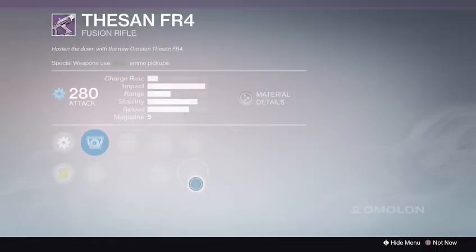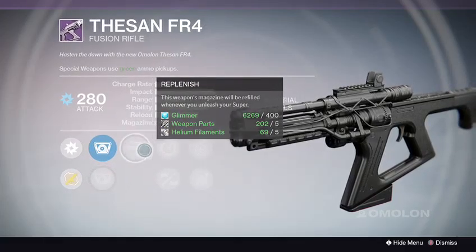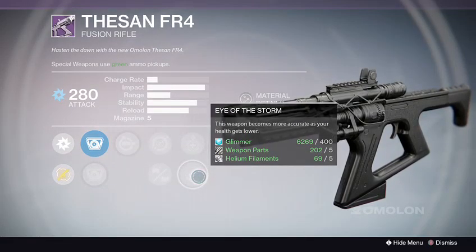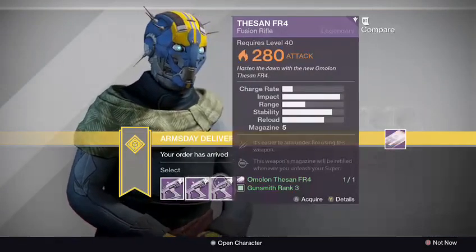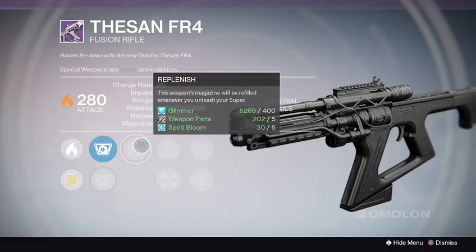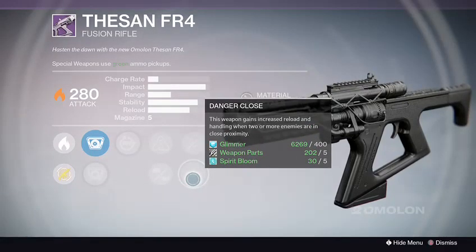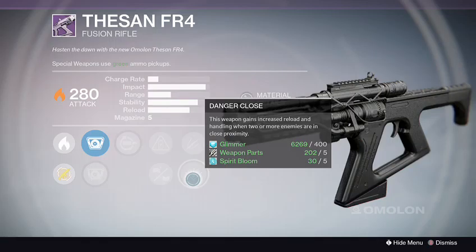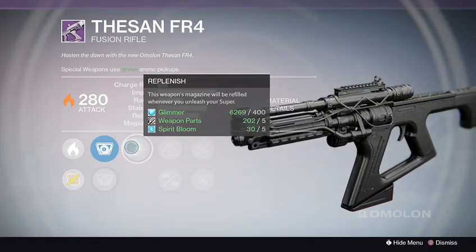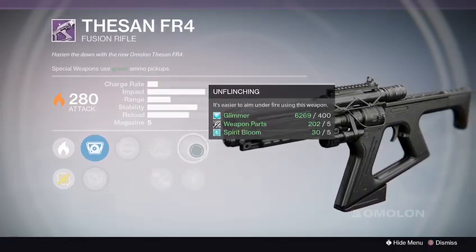Let's see rank two. Spark 56, Torch HS2 — this one comes with Replenish, Single Point Sling, Injection Mold, Underdog, Eye of the Storm. Another option: Candle, Torch HS2 — Replenish, Accelerated Coils — that's a good one — Oil Frame, Unflinching, Danger Close.